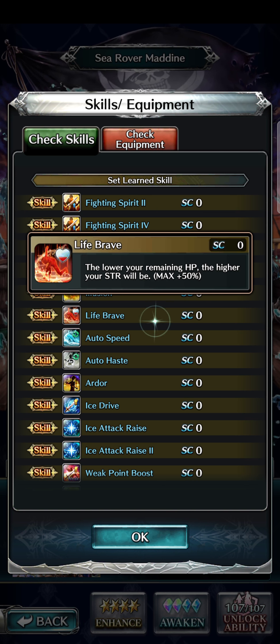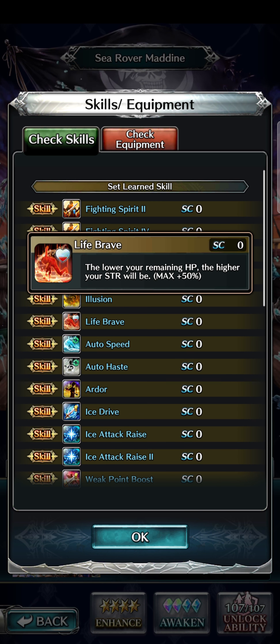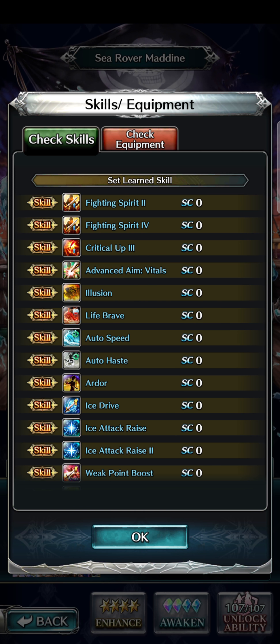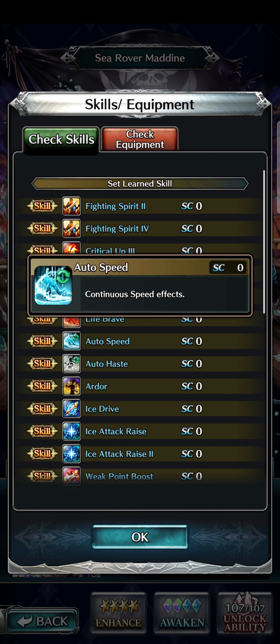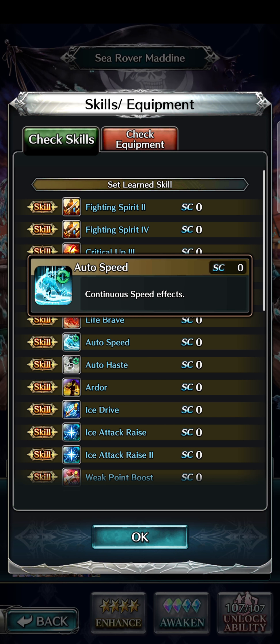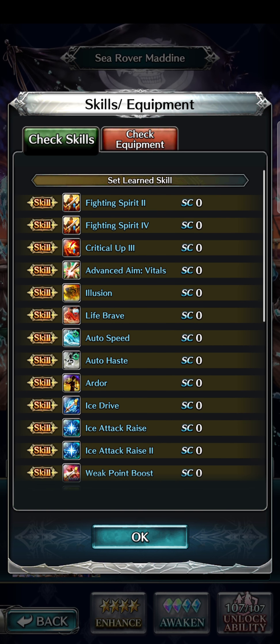She has Life Bray — the lower your remaining HP, the higher your strength will be, max of 50%. So as she's taking hits, she'll definitely get stronger. She also has Auto Speed, which is basically like Bless Speed, providing continuous speed effects. That would make her potentially faster if you equip it. And she has Auto Haste, which of course you have to have nowadays.